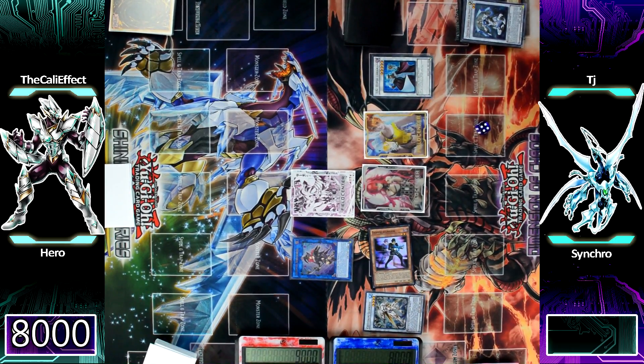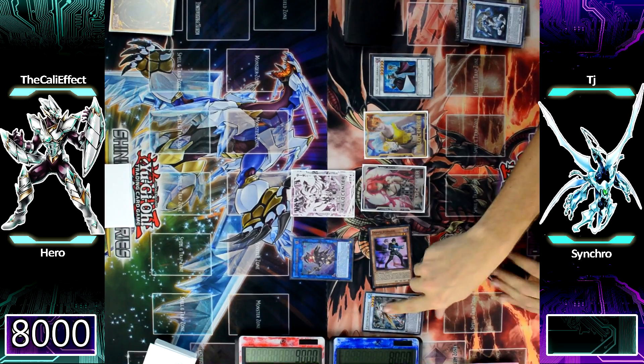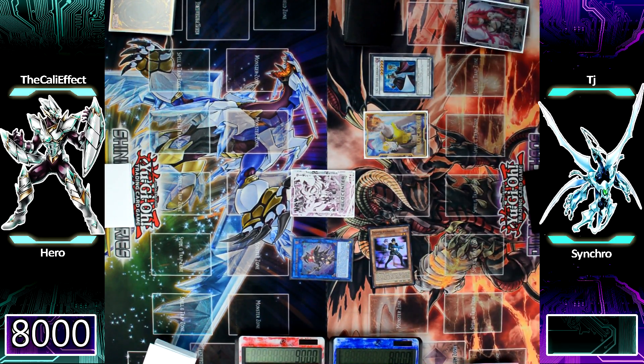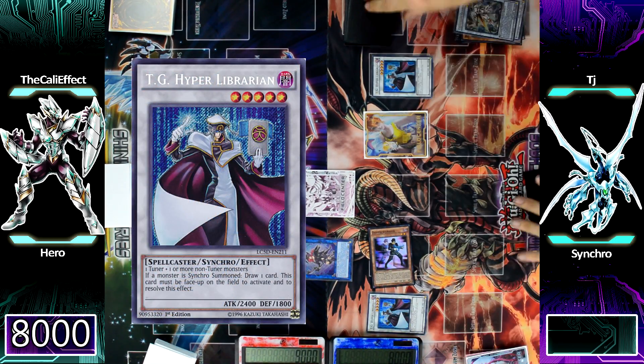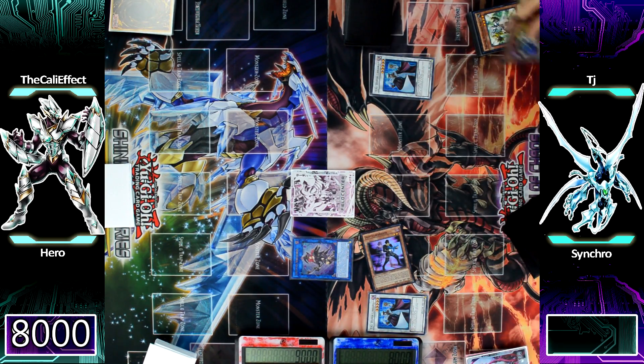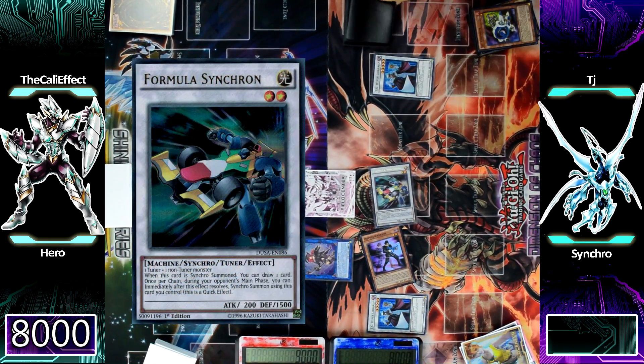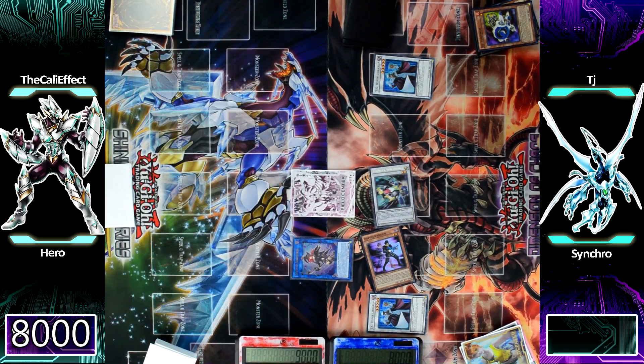This man just is not stopping with his synchro summon capabilities. He uses Quandax and the token to make a second TG Hyper Librarian. TJ has drawn quite a few cards off those synchro summons — drawing three cards already. He discards a card from his hand to special summon Jet Synchron from the graveyard using Excel Synchron, then uses those monsters for a synchro summon into Formula Synchron.